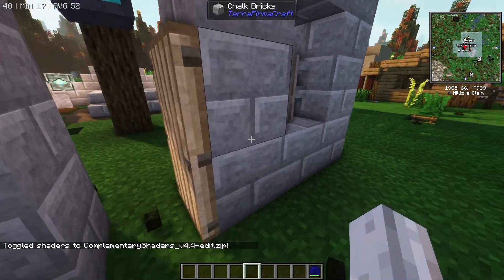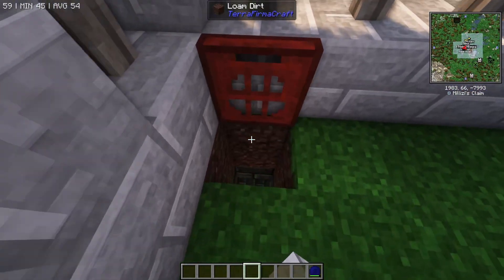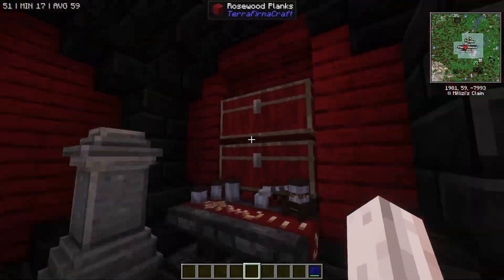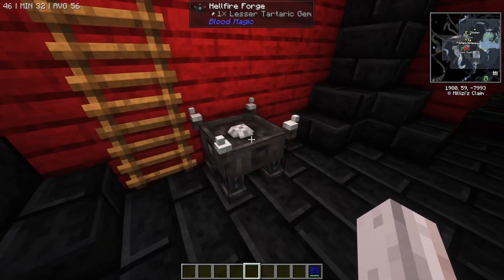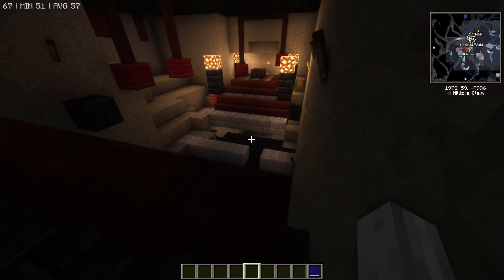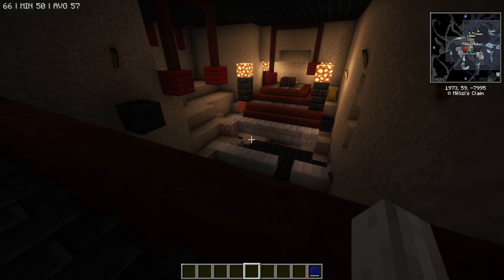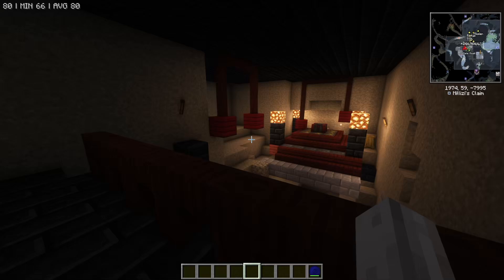Back outside, the walls are chalk with a pine door — it looks nice. Heading down, there are basalt bricks and some rosewood planks. Then there's a blood magic room with what looks like a lot of progression going on down here. Oh my god — I love seeing this because we're going to be coming back for another episode to check this exact same base. I sort of forgot to mention — this is Malizzi's base.